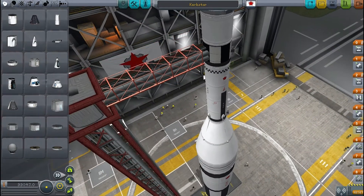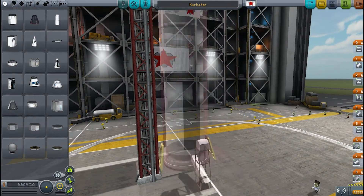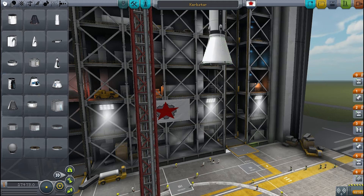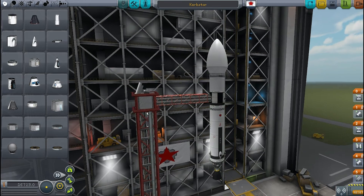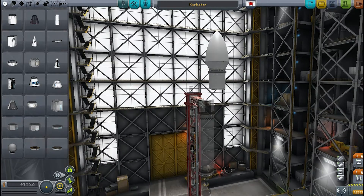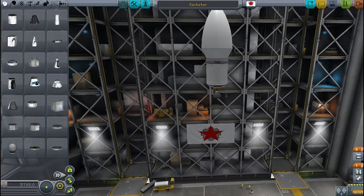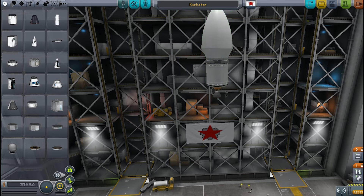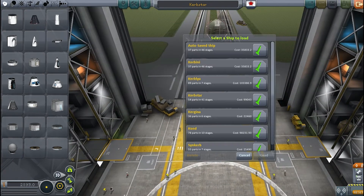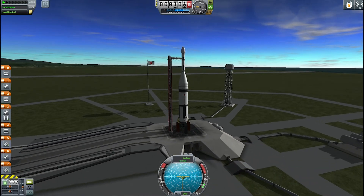Hey there guys, welcome back. What you're looking at here is a new kind of launch vehicle I'm building for the first time. It's got a big main stage of KW rocketry and then it tapers into the top engine there, and we've got this nice FASA launch tower. I said I was taking the FASA mod away but I've just got to keep the launch towers. And then it's got this orbital stage and the KW fairings at the top. This is the Thor Delta launch vehicle, and I'm going to be using it to launch my version of Telstar - the first real communication satellite, especially the first commercial communication satellite. So here's my Thor Delta, let's get ready to launch it.